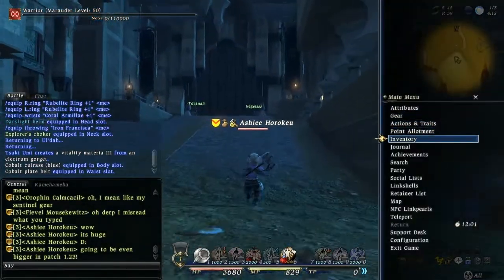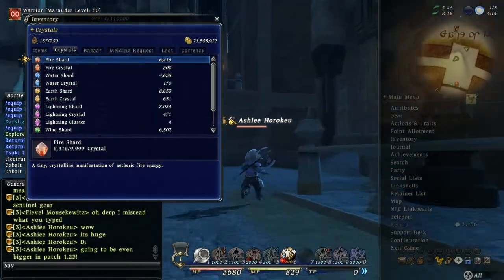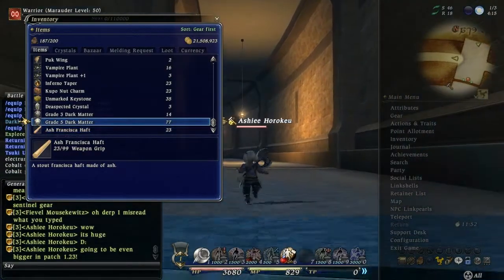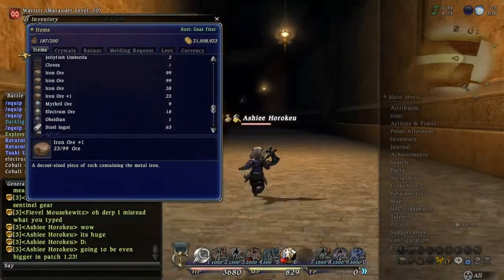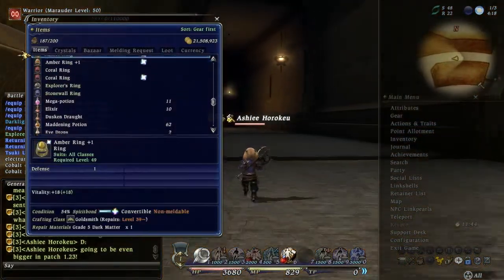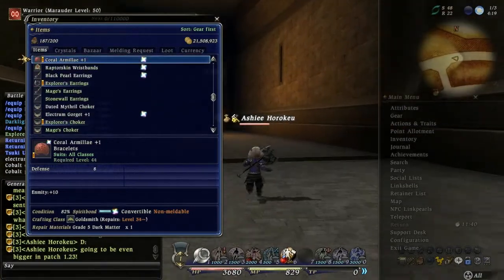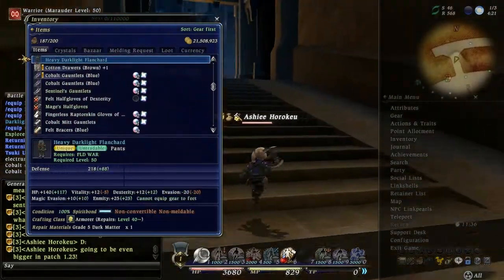So if you guys haven't noticed by now, I'm like the worst pack rat in the world. I'm 187 out of 200 spaces and I have a bunch of stuff that people probably wouldn't normally carry around. Because of this I never have inventory space, which is pretty cute. Especially when I try to spirit bond gear.